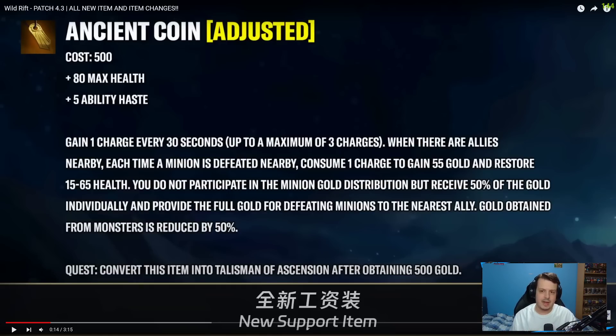With Relic Shield and Spectral Sickle, you have to actually do something to gain the stacks. With Ancient Coin, you don't actually need to do anything — you just need to stand nearby defeated minions or monsters in the jungle. It costs 500 gold, gives 80 maximum health and 5 ability haste. You charge every 30 seconds, and when allies are nearby, each time a minion is defeated nearby, it consumes one charge to gain 55 gold and restore a little bit of health.